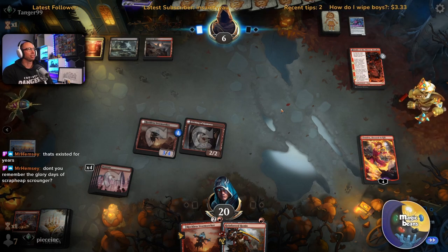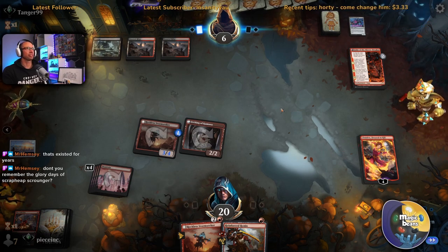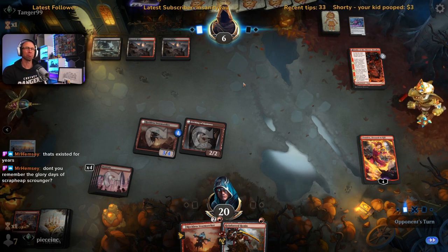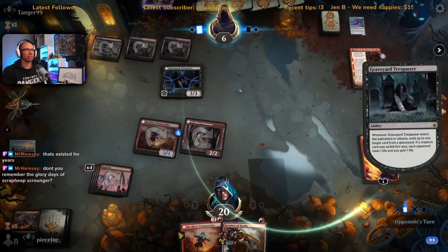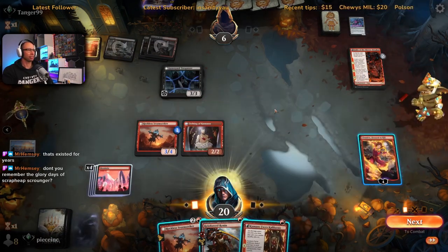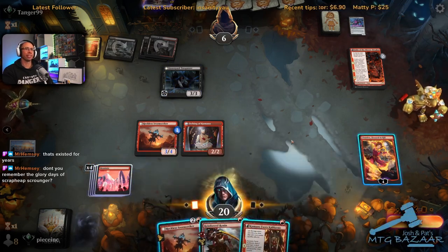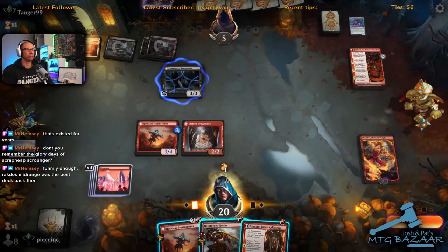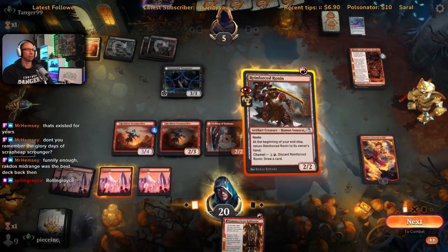Scrap Heap Scrounger — yeah, forgot about that card, just kept coming back. Graveyard Trespasser — okay, that gains some life. I don't have a creature so this can also do another one. I think we're just rolling everything out here — shoot you for one, play Storm Seeker, play this dude.